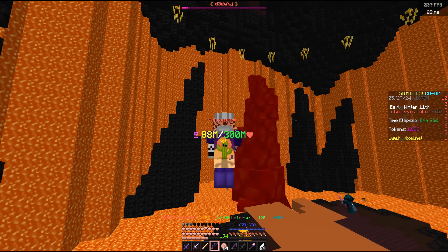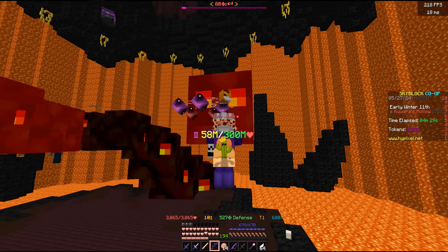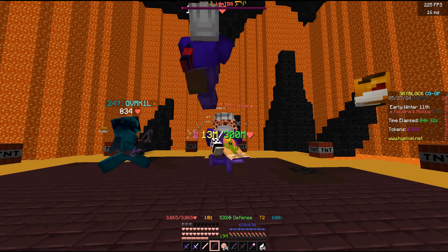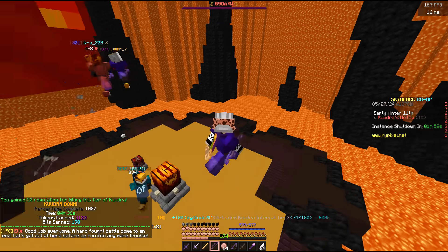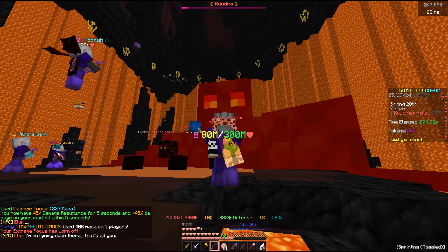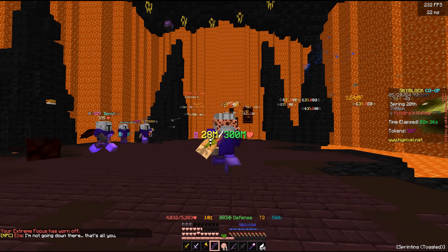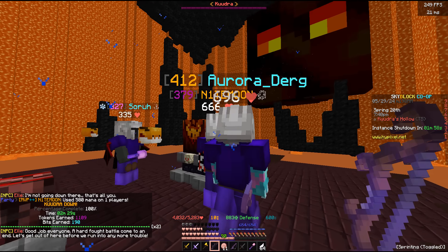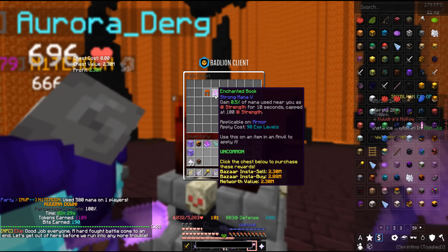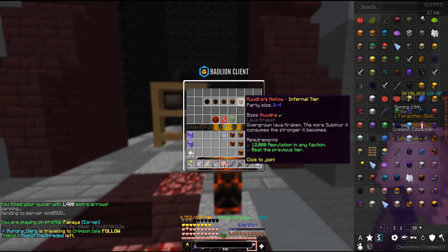This is not a full Kuudra guide — I missed a boatload of information — so I'll link a thorough guide below. With the run complete, we open our chests to make all our profit. In a good party averaging about one-minute runs with decent luck on drops, 50, 70, or 100 million coins plus per hour is doable. We used about seven Infernal Keys throughout a handful of runs — let's see how much we made.